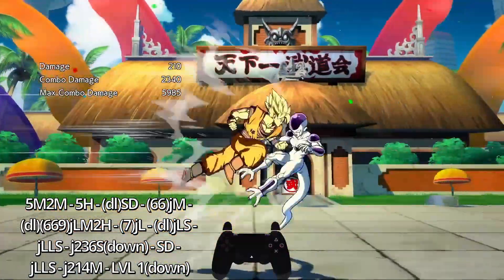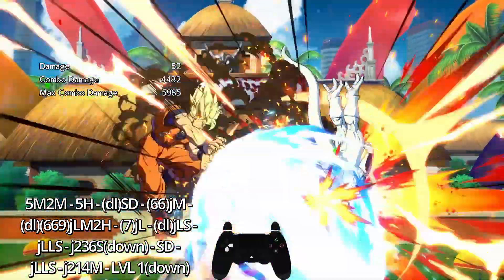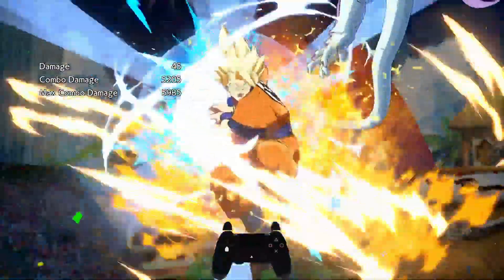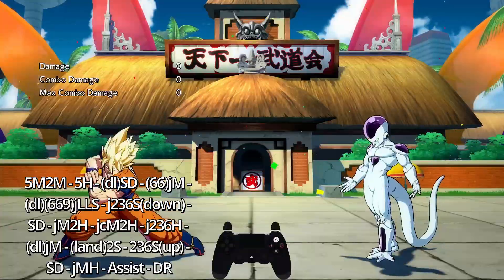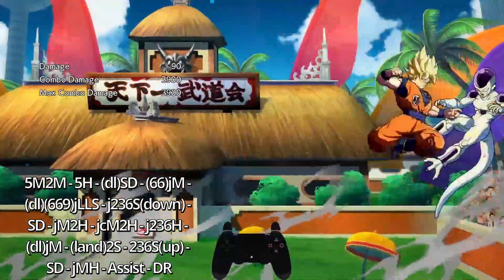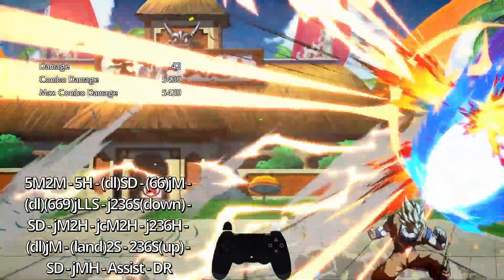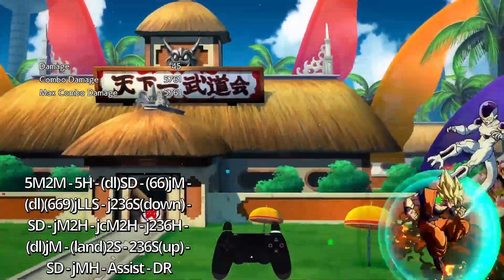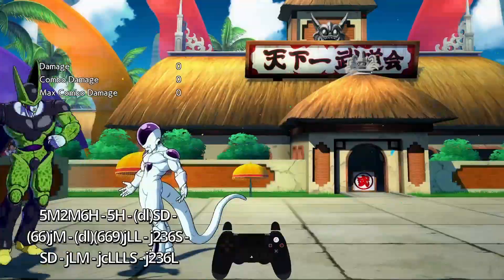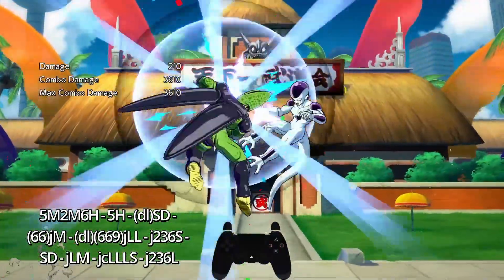If you're feeling spicy, you can add the 7L combo after your rejump. Mid screen, you're able to do the corner combo after the beam, which leads to Goku doing about 6,000 damage with only one assist. You can add supers if needed. For Cell, it's more of the same - adding the beam into the mix adds about 600 damage to the combo.